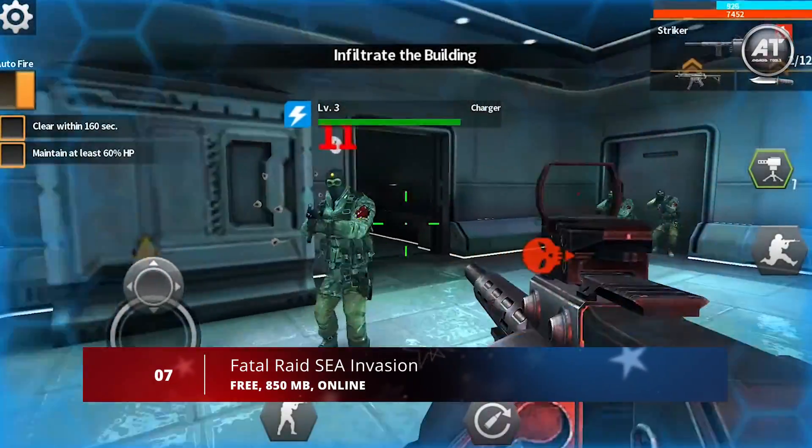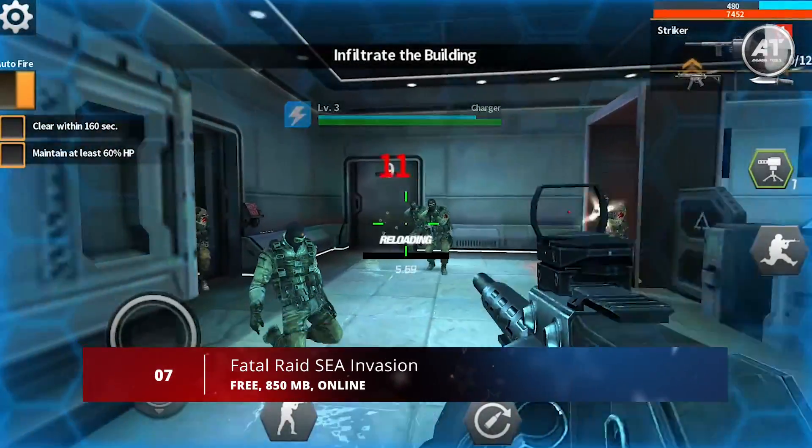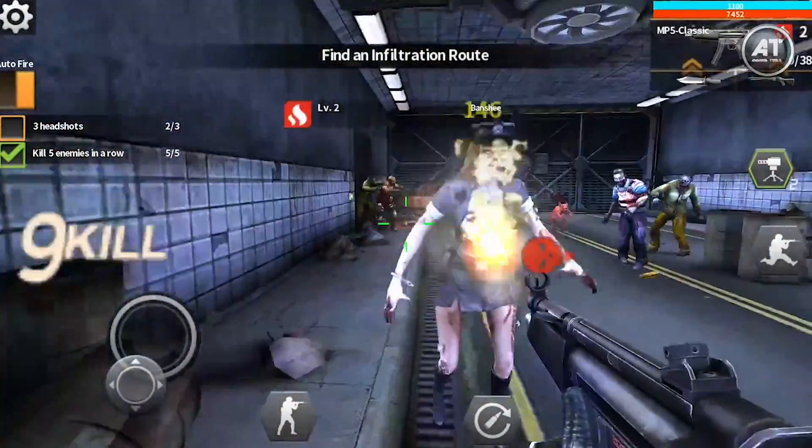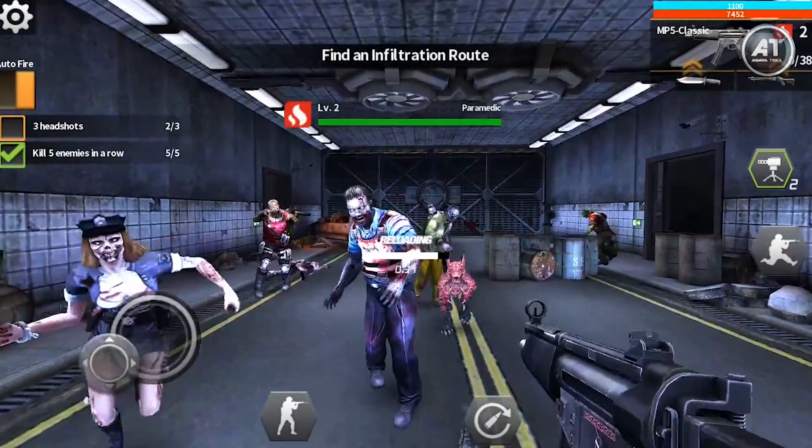Next up at number 7, we have Fatal Raid SEA Evasion. Fatal Raid is an FPS set in a world full of zombies. In this game, you have to fight against menacing zombies throughout an extensive single-player campaign.